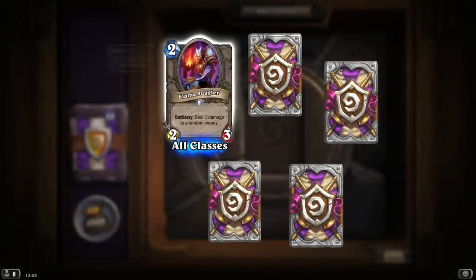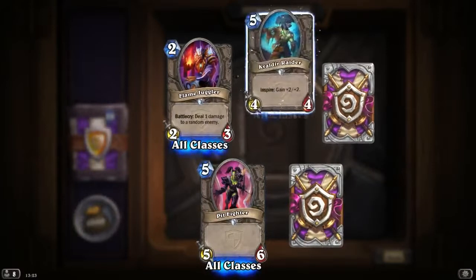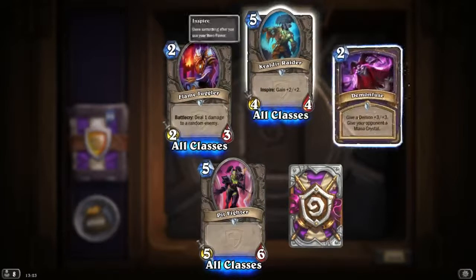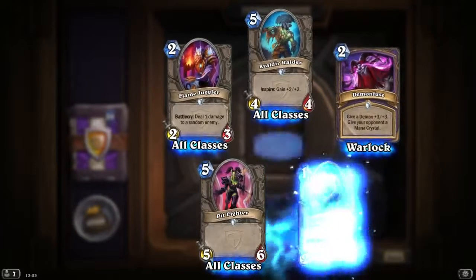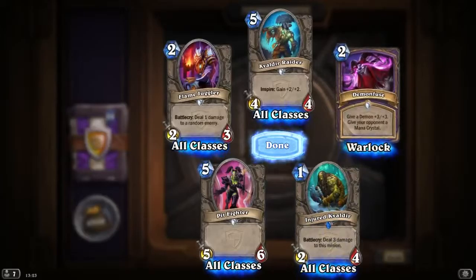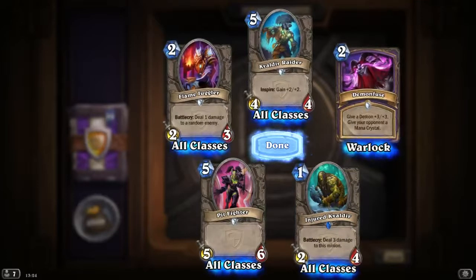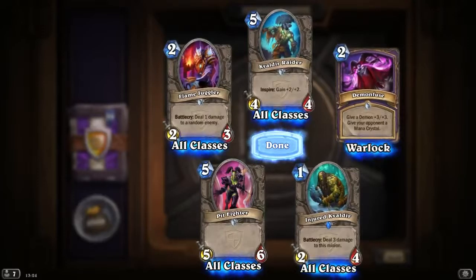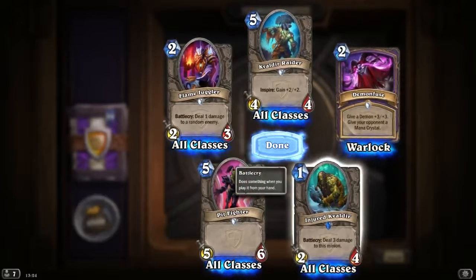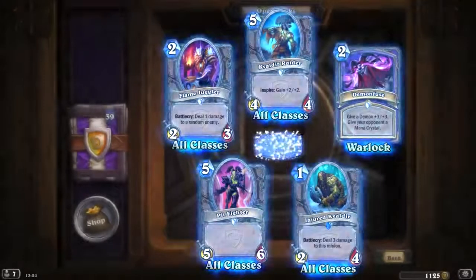Flame Juggler again, which we've seen before. Pit Fighter — that's all cards we've already seen. A rare — Injured Blademaster: deal 3 damage to this minion; it's 1 mana 2/4, but when you summon it, it becomes 2/1. We're really hoping to see this being played in Priest decks.